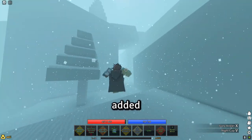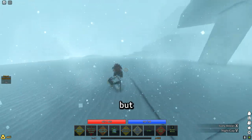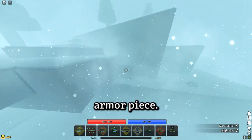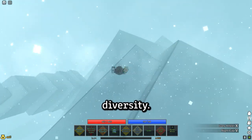One thing that I wish that Pilgrimed added was more helmets. Especially for melee builds, it seems like there isn't really any good options in the late game. There are a few helmets, but the problem is you can't really use them, because they have set bonuses, and the build that you're trying to use does not benefit from the armour piece. That's why I think that adding more helmets, like the teapot, which are just standalone helmets, could be good for the game in creating more build diversity.